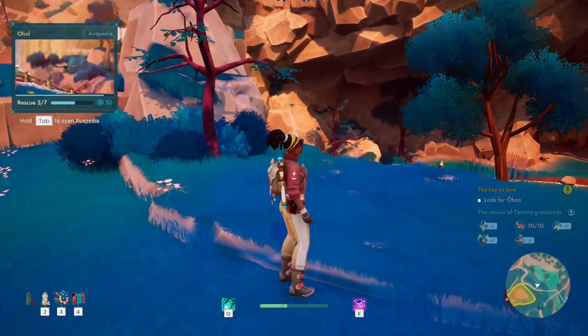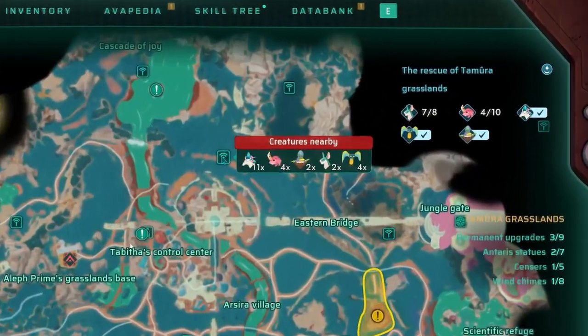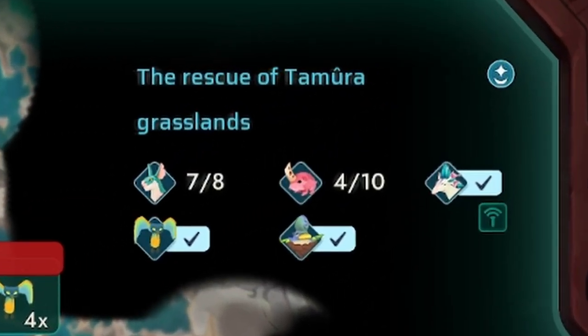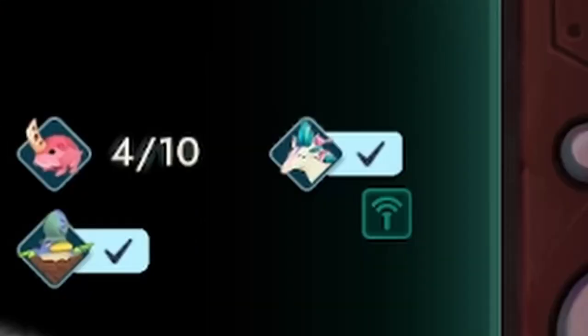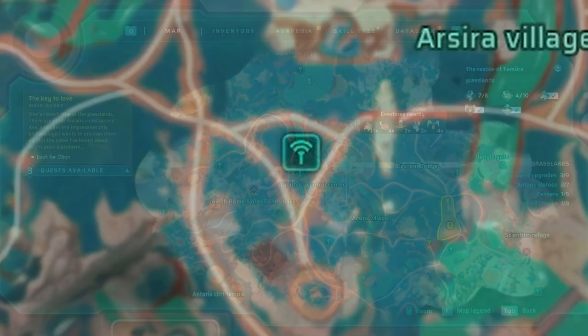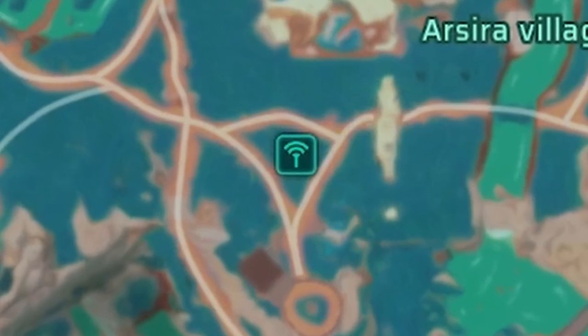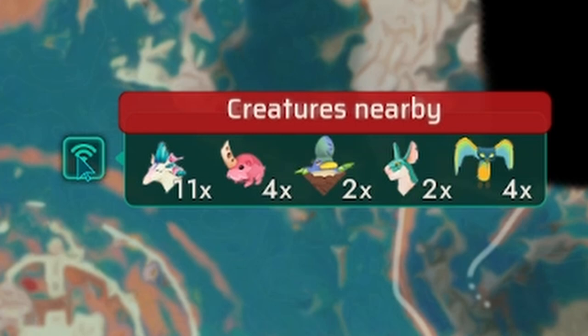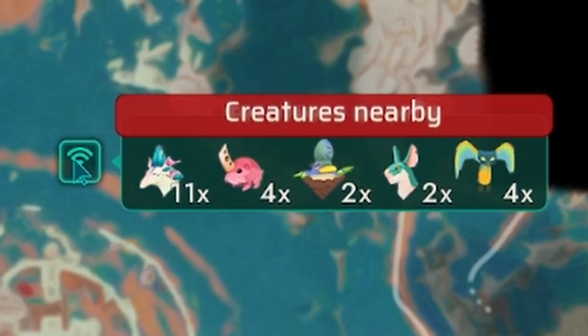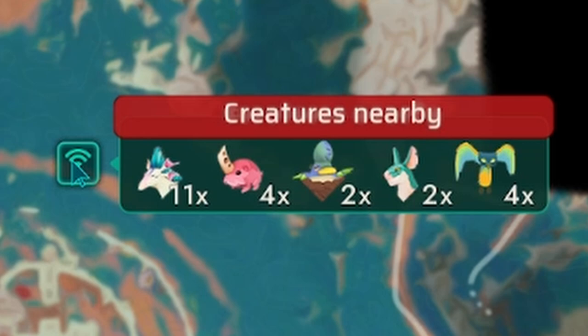What are these rescue missions you may ask? Well, in each biome, for example in the grasslands, there are five creatures to rescue: the Kraj, Ohol, the Ura, Hoo Hoo, and the Tama. I hope I've pronounced them correctly. On the map, you'll see these little signal-looking icons. If you scroll over the icon, it will show you which creatures are available in that area — really useful if looking for a particular creature to save.